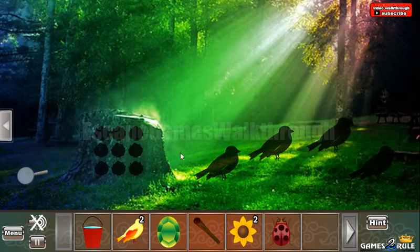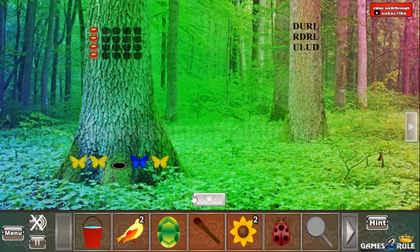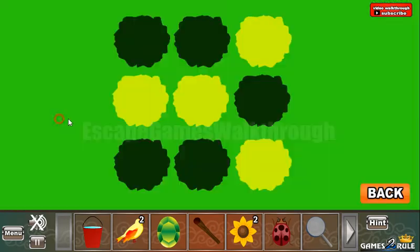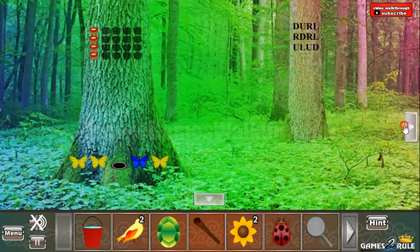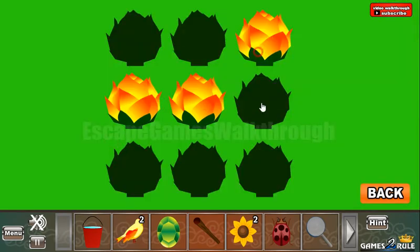Next let's go to the right. Take the magnifying glass. And here we have one more hint — a three-by-three grid with cells selected. And it is to use here. We've got a second gem.